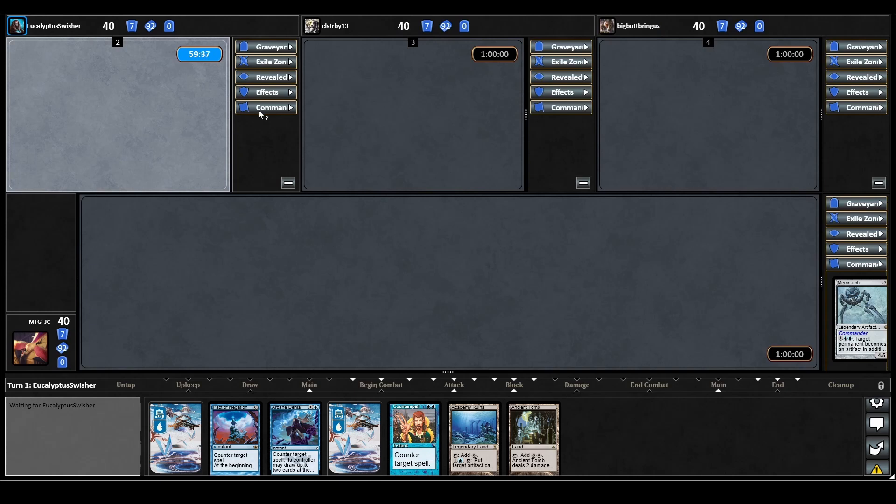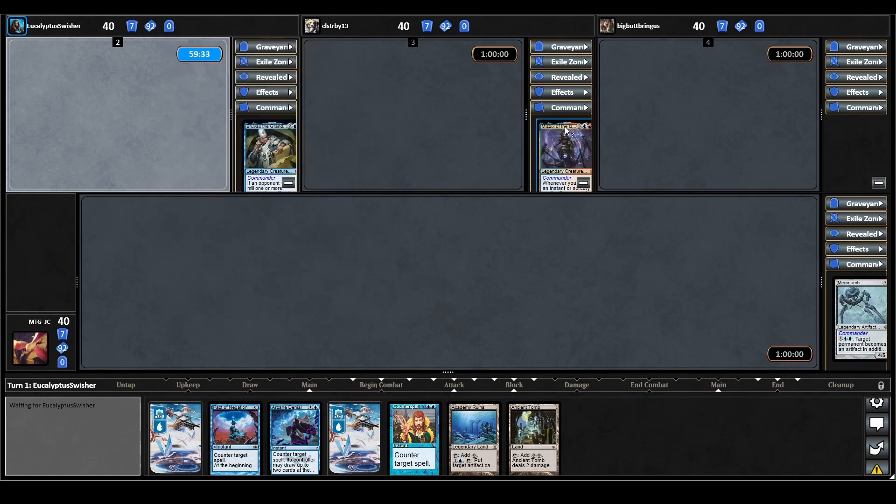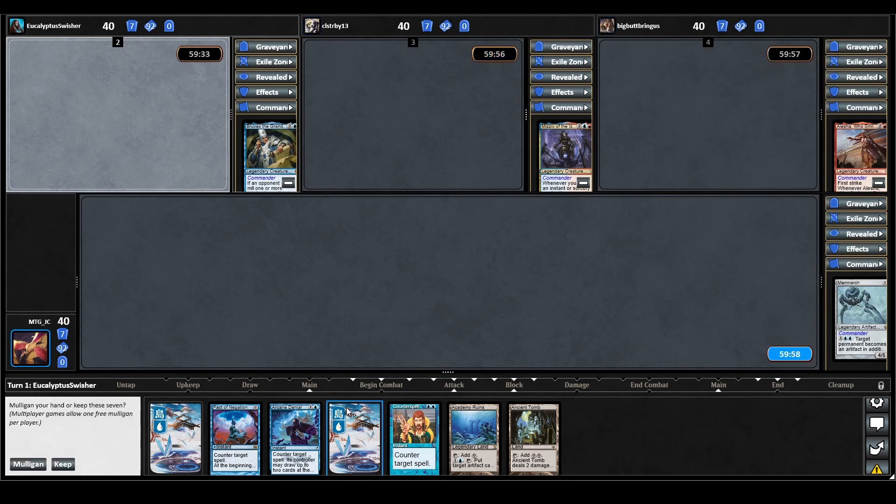Let's see what our opponents are playing today. We have Bruvac the Grand Eloquent, we have Mizzix of the Ismagnets, and we also have Alesha who smiles at death. Looking at our opening hand, we don't really have any mana acceleration. Ancient Tomb technically does accelerate us, but we really have no rocks, just a lot of counter magic, so we'll have to mulligan this.